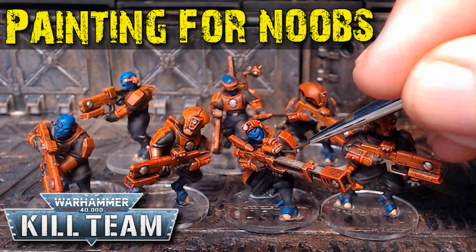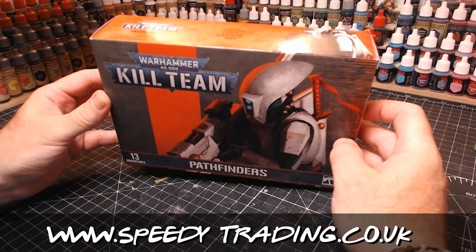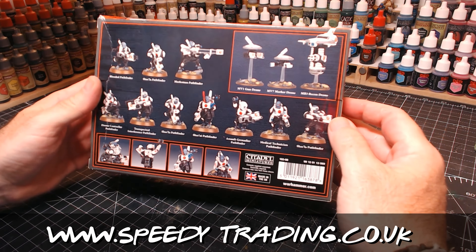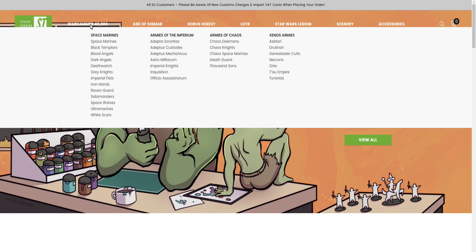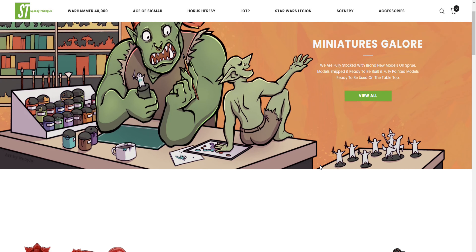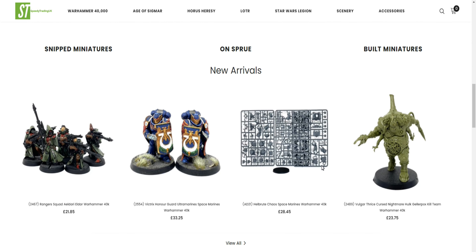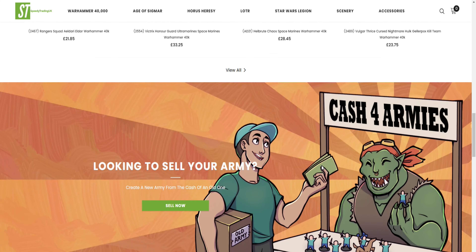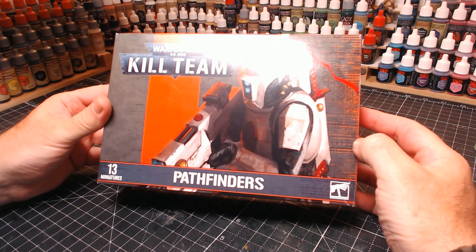Hi guys, so I'm now on my fourth kill team — pretty awesome — and obviously this one is the Pathfinders. This box set was sent to me by a great guy called Adam over at Speedy Trading. They've been selling miniatures over on eBay for the past two years and have just set up a website. There's a whole variety of things you can buy — new sets as well as figures already pre-made and painted — and they also buy stuff as well.